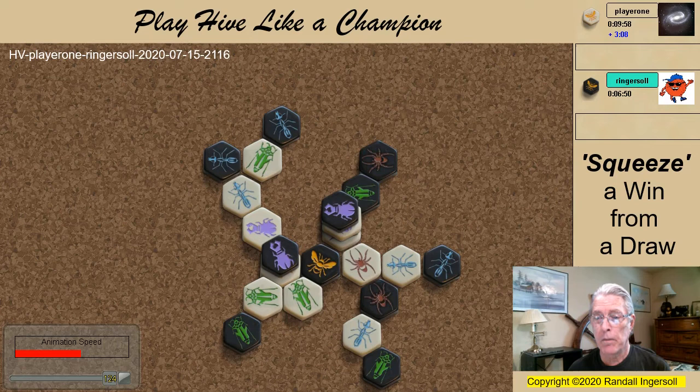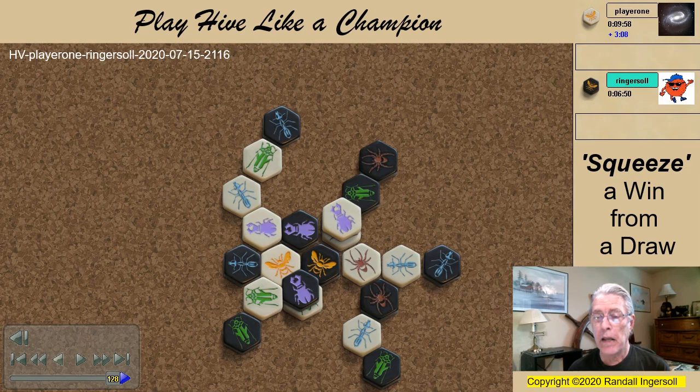And the white grasshopper — when I release this grasshopper, it's forced to jump in. I cover it with the beetle. Again he's shut out. The ant comes in to attack, and the black beetle takes the kill shot.